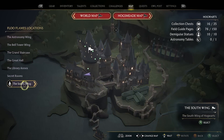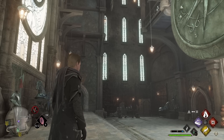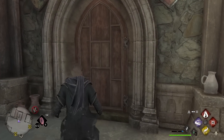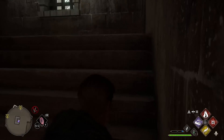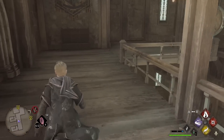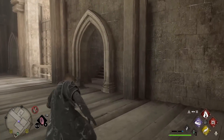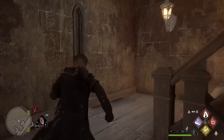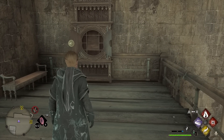For key number eight, we are going to the South Wing and the Clock Tower Courtyard. This is where you need Alohomora because you need to go in this door and it's going to have a lock on it. Once you've unlocked it, come up the stairs. When you make it through this archway the Dedalian key will be here and it disappears up this pillar. Go through the archway, up the stairs, and when you get outside the door to the left-hand side, the cabinet is there. That is key number eight.